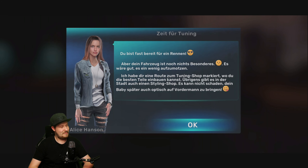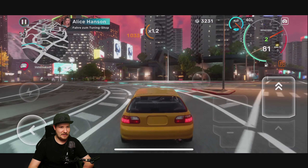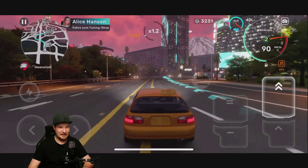Tankstelle! Bremsen, bremsen, bremsen. Du bist da. Einmal Volltanken bitte – 600 Dollar. Mein Gott, das entspricht den aktuellen offiziellen Spritpreisen, das ist gar nicht unrealistisch. Man kann auch kostenlos tanken, wenn man sich eine Werbung anschaut – auch ganz nice, dass es die Option gibt. Ich tanke einmal voll. Nitro ist schon voll, also kein Nitro nötig. Gut, fahren wir mal wieder zu ihr – Zeit für Training. Du bist fast bereit für ein Rennen, aber dein Fahrzeug ist noch nicht besonders.